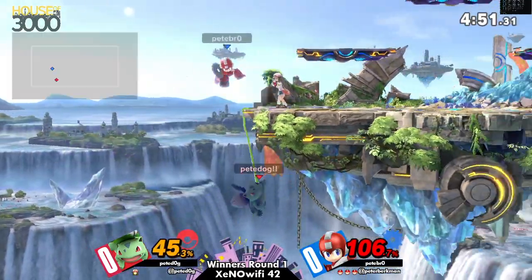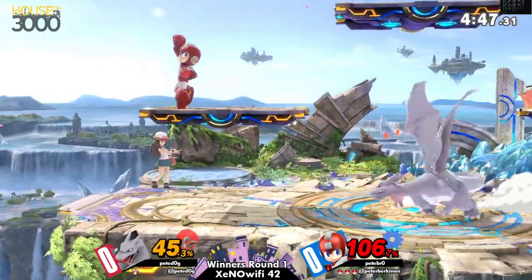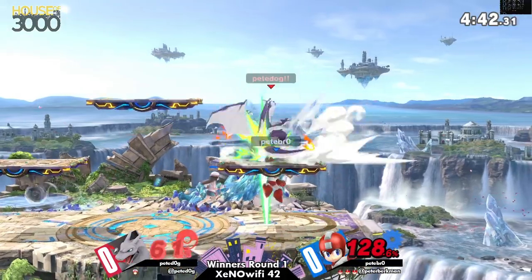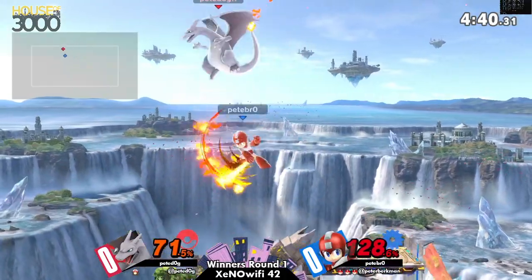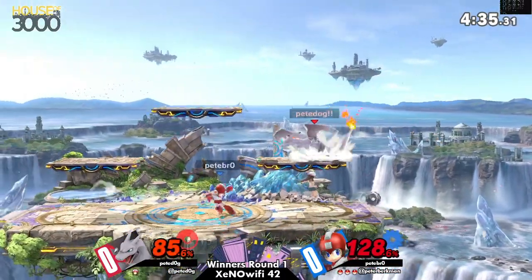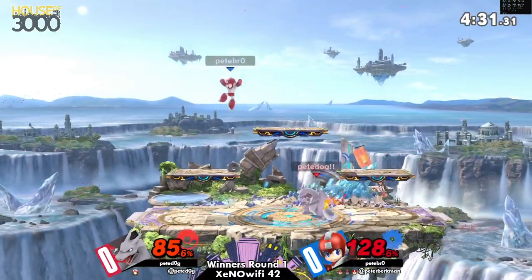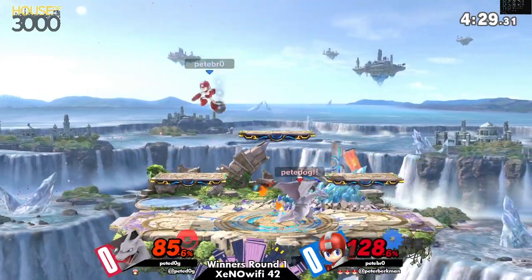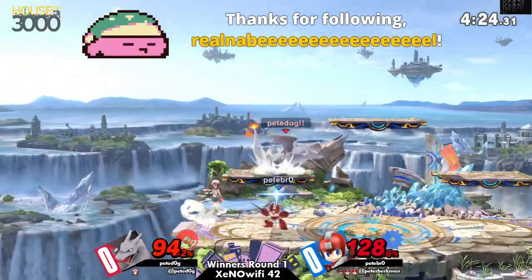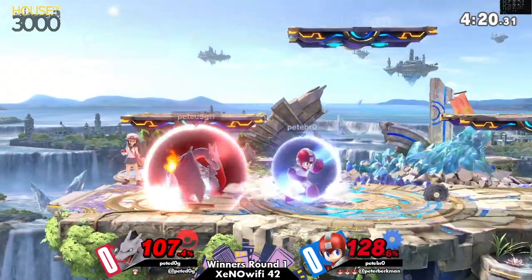He didn't immediately snap to the ledge because he just got hit. And even though it's a tether, it still applies to the 55-frame rule where you can't grab the ledge after taking a hit. Pete Bro is having some fun. It can be tough to fight Mega Man as Charizard just because Charizard's a big boy, and Mega Man's moves aren't exactly small — they're going to be pretty sweeping. Pete Dog is just having a real tough time getting in on Pete Bro.